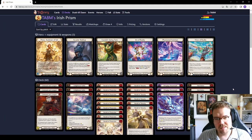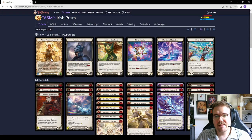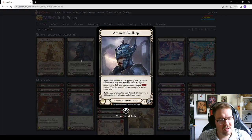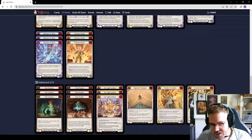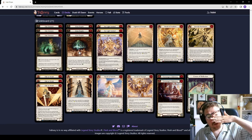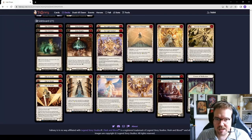Crown of Reflection is probably the best choice there. You could also run a no-rune equipment — maybe gloves — but you'd need to cut the sideboard card. Against wizards you also have three Oasis Respite, which you'd bring in for Sink Below against Kano. Keep Oasis Respite in arsenal, wait for their big combo turn, and respond to Aether Wildfire to shut down their entire combo.